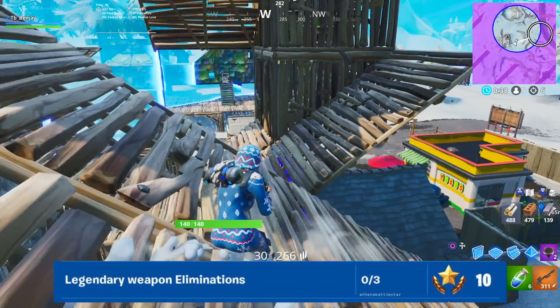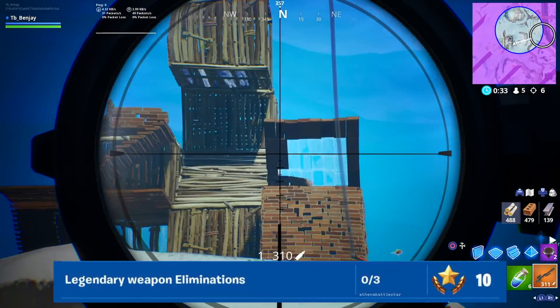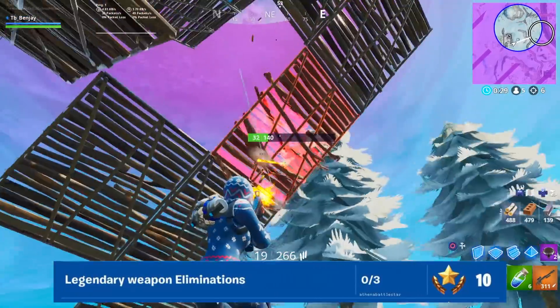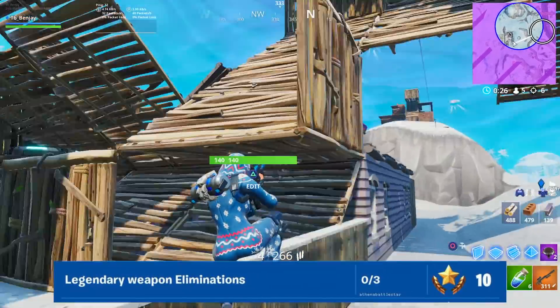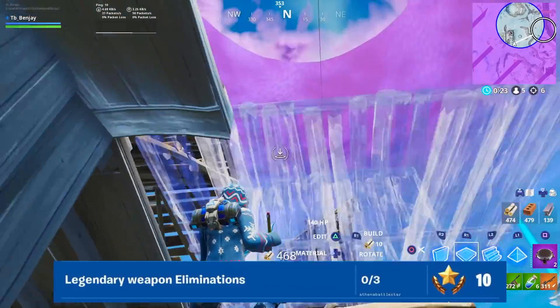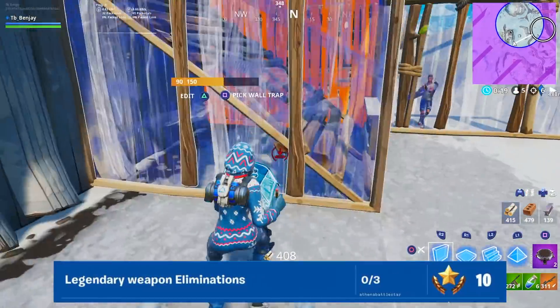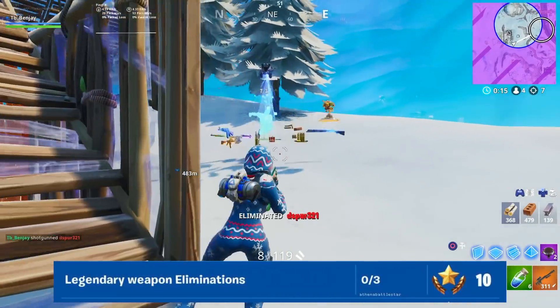Moving on, you need to get three legendary weapon eliminations. Legendary weapons are gold weapons — a gold Scar, gold Combat Shotgun, gold Heavy Sniper, any gold weapon. You need three eliminations with them. This really shouldn't be too hard because legendary weapons are some of the best weapons in the game, so getting eliminations with them should not be much of a challenge.